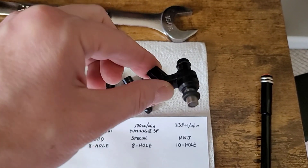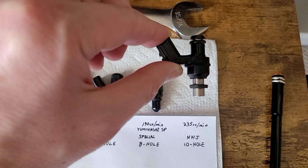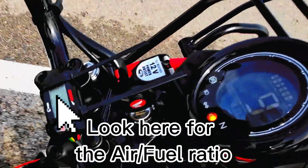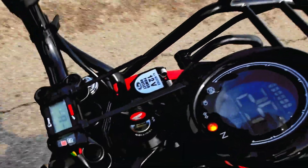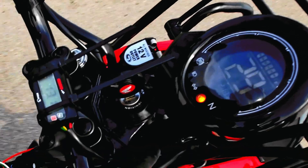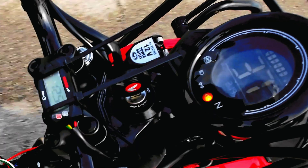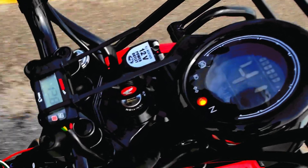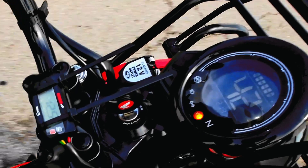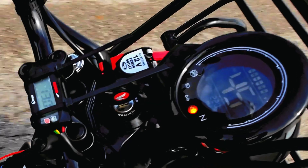Let's go with the biggest and baddest one first. This is your 10-hole 235cc per minute fuel injector. That check engine light is a direct result of me trying to turn it on without the fuel injector connected — it shouldn't affect the results very much. Getting it up to fourth gear. You can see this thing runs pretty stable.